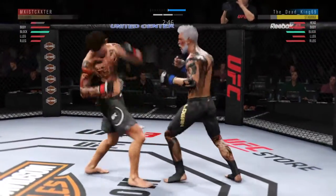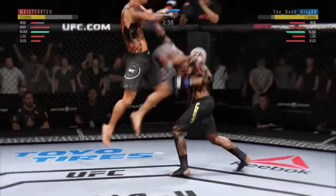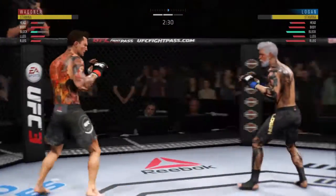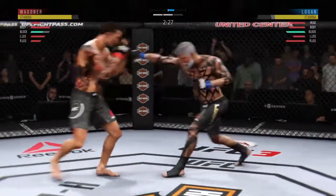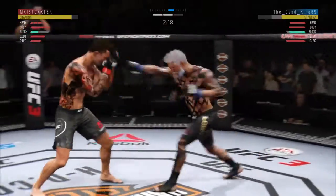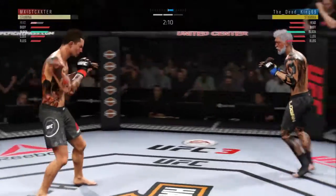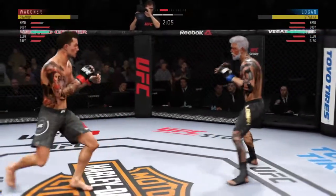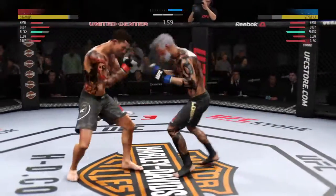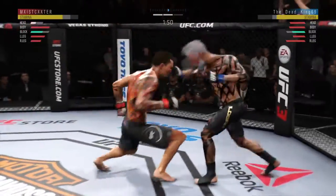He landed a right hand — he's up, he's rocked! This fight is dangerously close to being stopped. Flying knee! Whiffs on the straight right hand. Punches blocked. Kick lands — that one appeared to stun him. He tagged him, he tagged him, he tagged him — he hurt him! This could be it! Big shots! Straight right — big right hand lands!